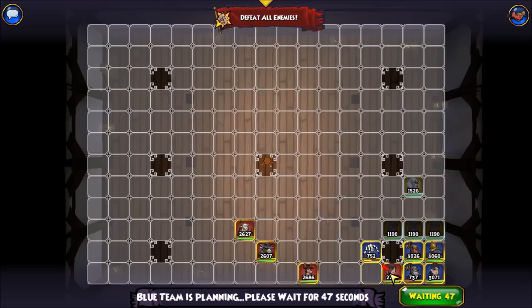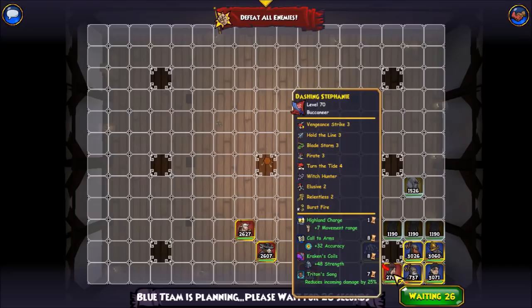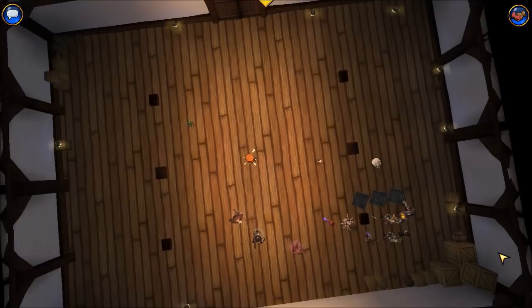Just because of the way his units are trapped inside, he could also fog and send both of the horses after me, but I have a strength buff up and a call to arms, so I could vengeance strike them. I also have a triton song. Let's see what he does.